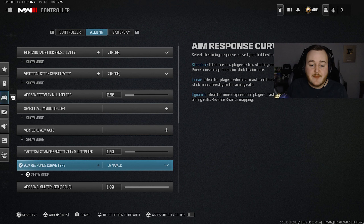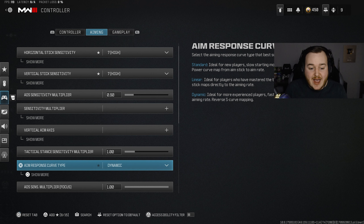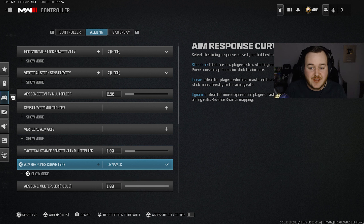Next, we have our aim response curve type, which I still have on dynamic — I haven't changed it. I still think this is the best aim response curve type in Call of Duty. However, a lot of people are converting to linear. Apparently they did a buff on it and people are starting to like linear a little bit more. For me, I still like dynamic. You can try linear versus dynamic and see whatever you like — let me know in the comments what you prefer.